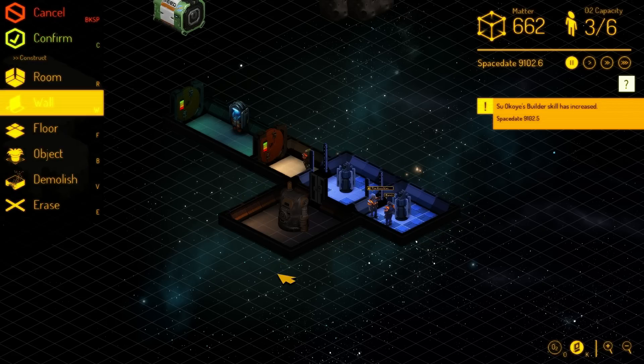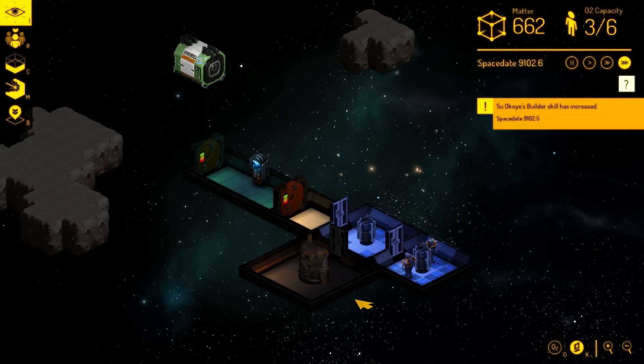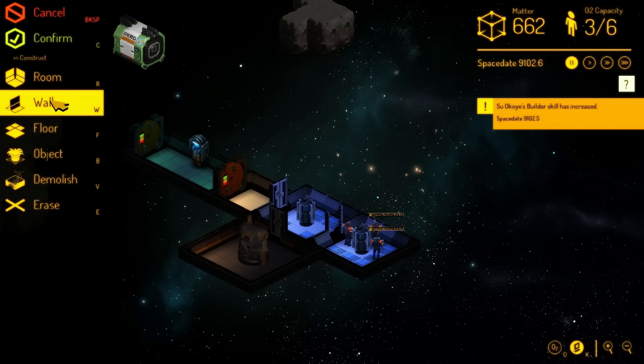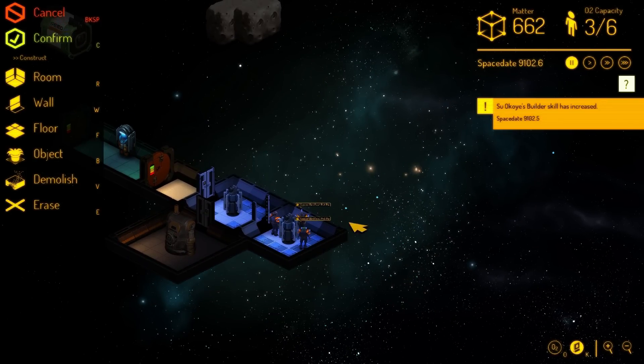Now we need some places for these guys to sleep — we do not have that yet. This is one of my gripes with the game: WASD is how you move the camera, and when you open this menu, WASD has hotkeys. So instinctively I press those buttons to move my camera, but I have to hold the right mouse button instead. It's a habitual error and not really a game error, but it does bother me at times.